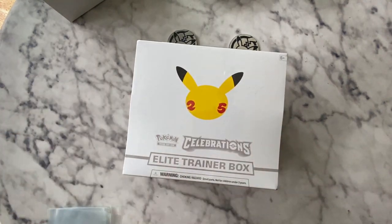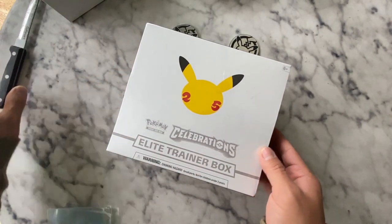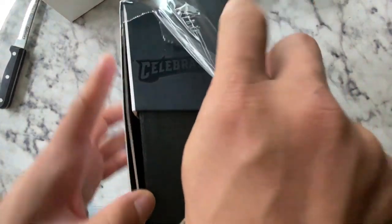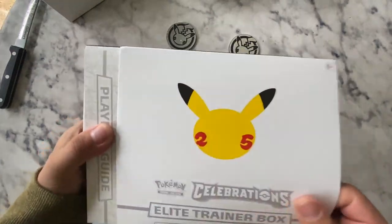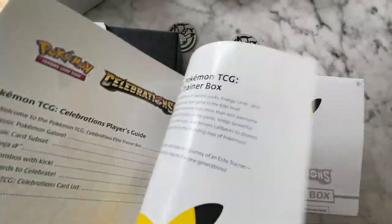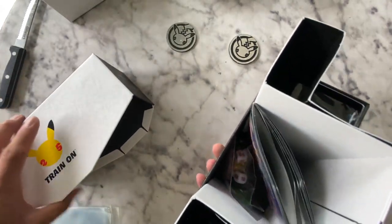We are back again for another ETB opening for the Celebrations Pack. Last time we pulled the Charizard, so I'm pretty excited. I think in the last video I also did a lot of explaining, so that took a little more time. We're going to get right to it here. You guys got to see everything that's in there. So if you haven't yet, this is a real cool set to purchase.